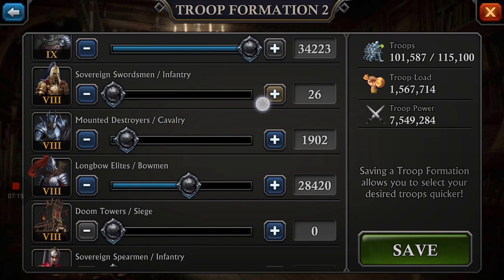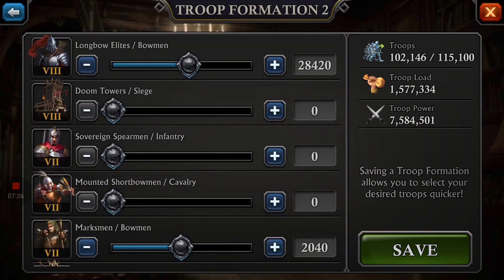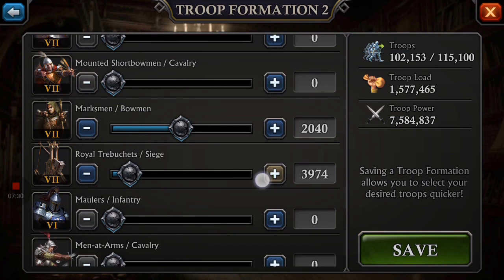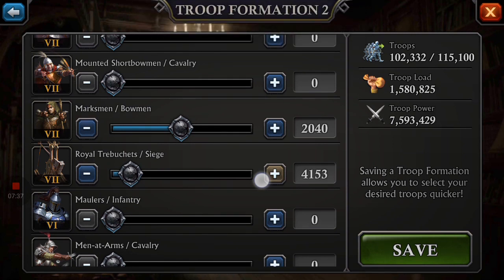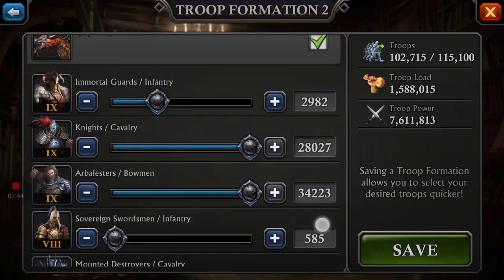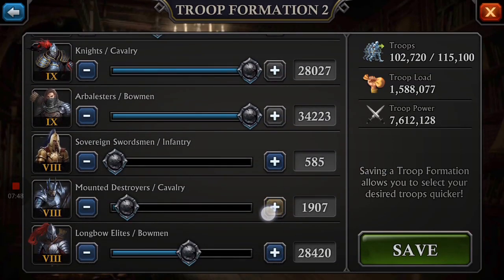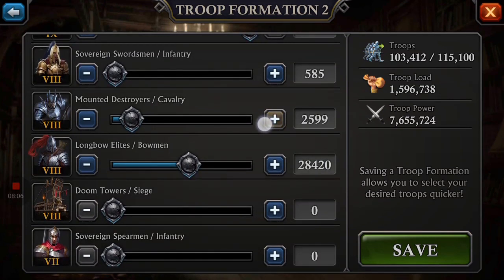What I end up going for now for my marches: between T1 and T6, I send 250 of everything — 250 T1 siege, cavalry, infantry, bowmen; 250 T2 siege, cavalry, infantry, bowmen — all the way up to T6, where I send 500 of each. At T7, I still send only about 500 infantry, but a few thousand bowmen, a couple thousand siege, and about 500 cavalry. At T8, I send a lot more: around 25,000 bowmen, 15,000 cavalry, about 1,000 infantry, 500 siege. Then the rest I max out with T9s.